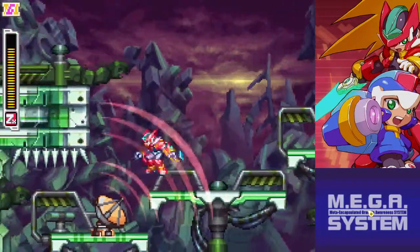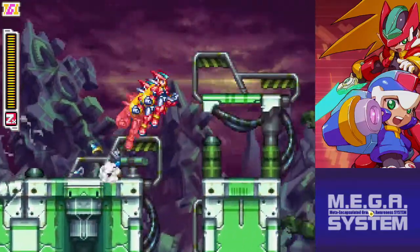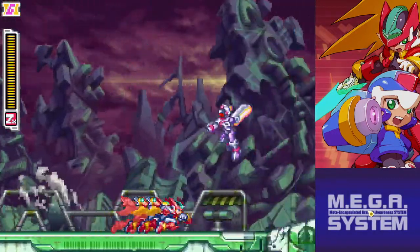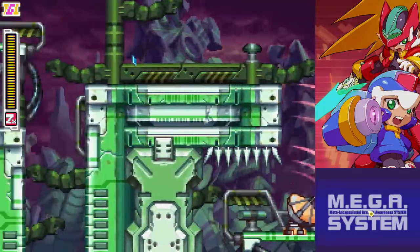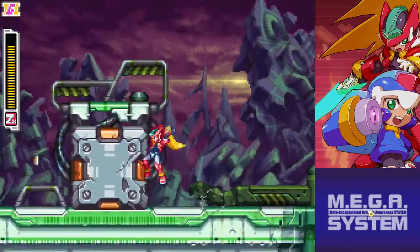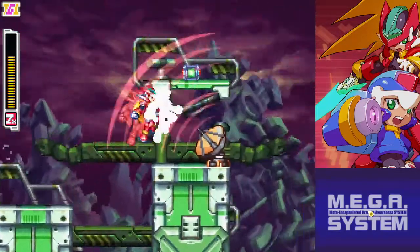Oh my god, I can still dash — okay, that's good to know. So the red ones only disable my attacking functions, while the green ones screw my movement. Next time: fall down, wall jump, and get out that way. There we go — I cannot attack for the time being, so I should remember that. Oh, I can break these things? I could have already missed some items, but oh well — I'll come back for them later.